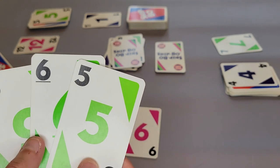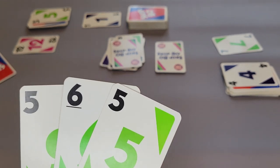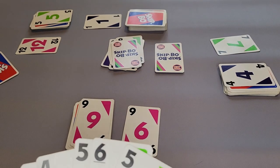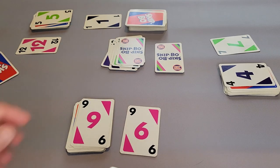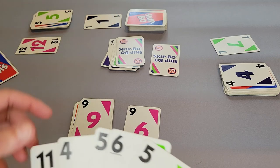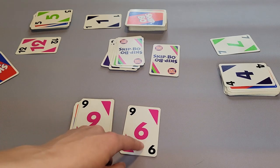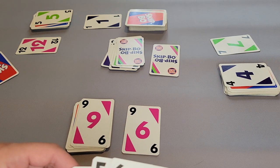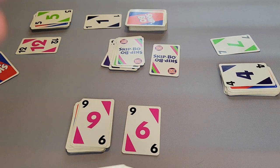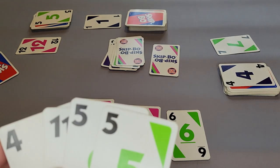The first player only has three cards left, so they can bring their hand back up to five cards, meaning they can draw two cards from the draw pile. Now this is a nine, so we can play either a ten, a two, or a two. I don't have any of those so I need to lay down. I can either choose to lay down a card on top of the nine — those don't have to be in sequential order. If I wanted to, I could put my four down, or I can make a new pile of any number. So we'll go with a six. It is then the next player's turn.